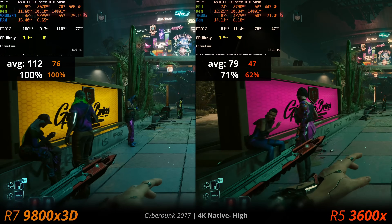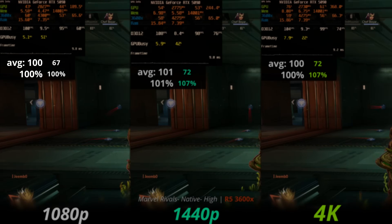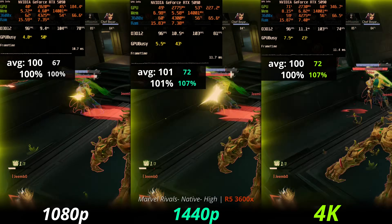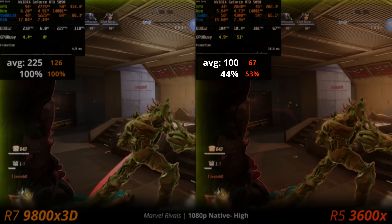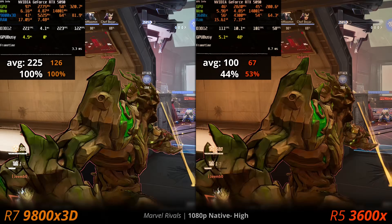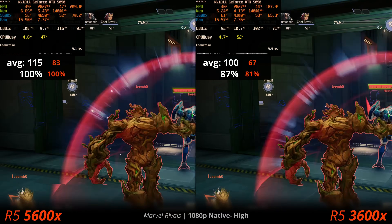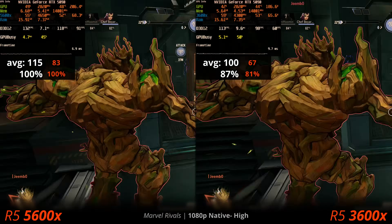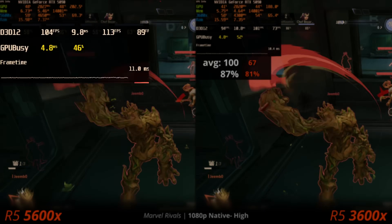In Marvel Rivals on the 3600X we're locked at about 100 fps at every resolution — just play at 4K max settings because there's no point otherwise. It's 56% slower than the 9800X3D. Compared to the 5600X the difference isn't that dramatic — only losing 13% — but both of these CPUs are holding the 5090 back like crazy.